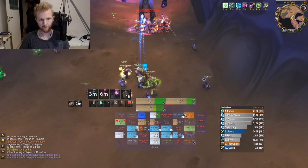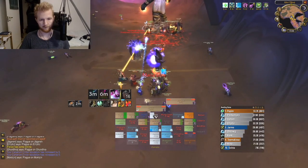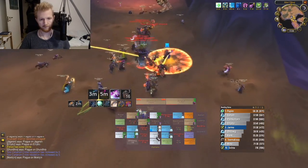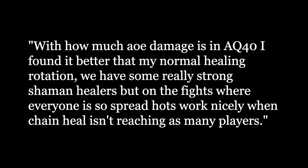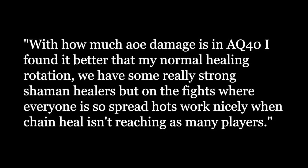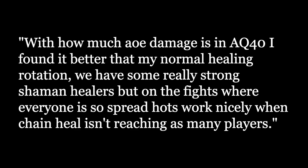As I watched the famous druid player Ebonflow clear their first AQ40, I noticed that his go-to heal was Rejuvenation. Same was true when I watched Sodapoppin clear his first AQ40. I asked Ebonflow how it was that he used Rejuvenation that much, to which he replied: with how much AoE damage is in AQ40, he found it better than his normal healing rotation. They have some really strong shaman healers, but on the fights where everyone is so spread, HoTs work nicely when chain heal isn't reaching as many players.